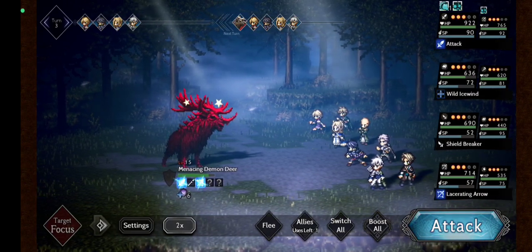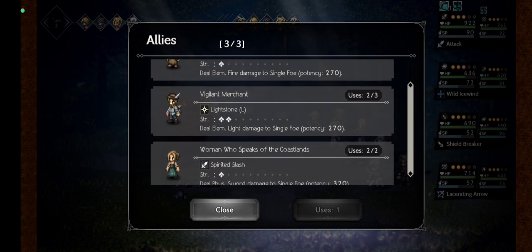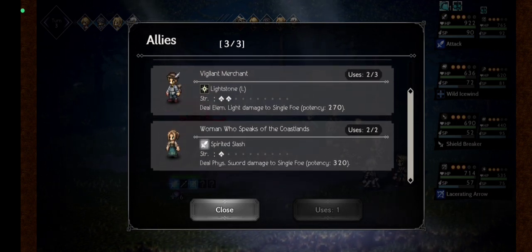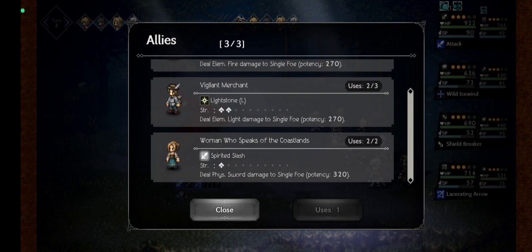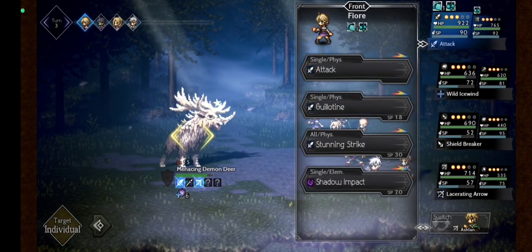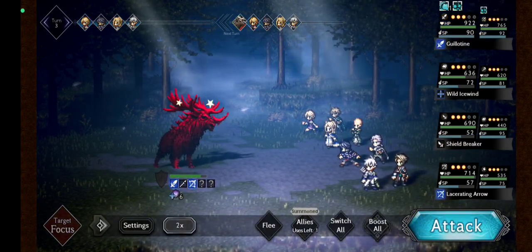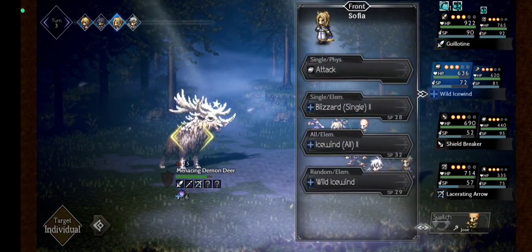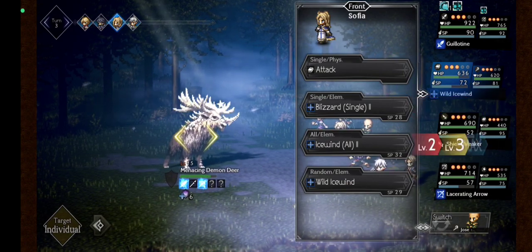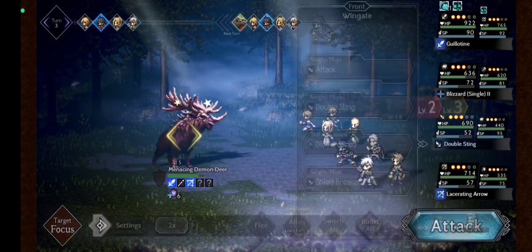I will use one skill — ah, this one. And I will use Gimotin. And then Blizzard Stinger from Sofia, and then Double Sting.